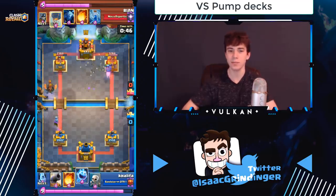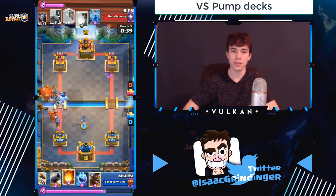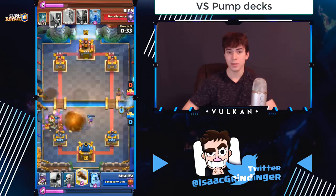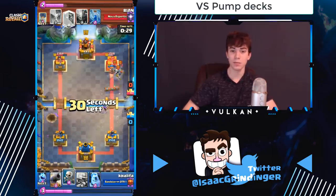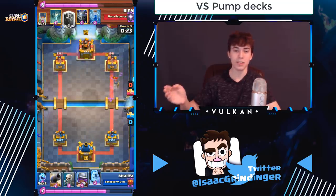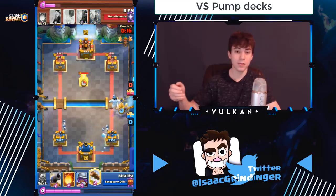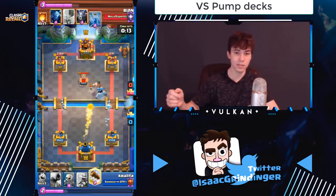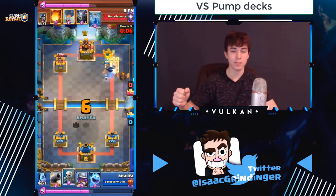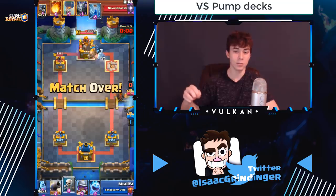Versus pump decks — they did just nerf three musketeers so you won't see as many — it's always a good idea to keep fireball in cycle for that pump. If you go hog plus ice golem and they pump at the same time and also have a minion horde, you should commit your fireball to the minion horde so your hog doesn't lose all its value. But in most cases, try not to waste the fireball. In single elixir versus three musketeers in the back, try to kill them without using fireball — cycle one musketeer same lane, then kill the other two with ice spirit, skeletons, and log — that way you still have fireball for the pump.